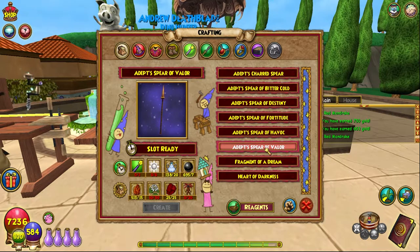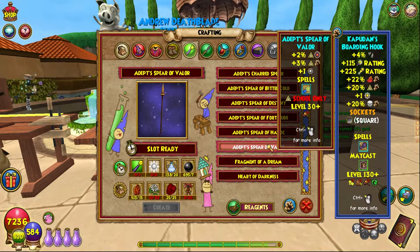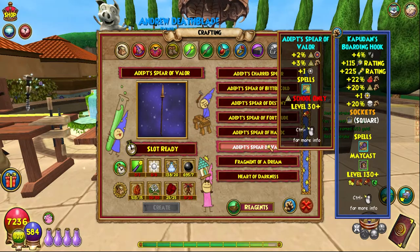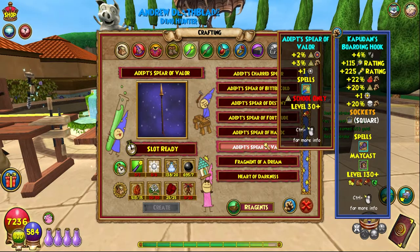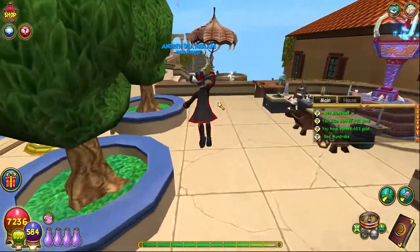Now this wand — I would definitely recommend you use the Scar and Husta instead, which gives 10 damage. But if you wanted to use this one, it gives 2% Myth accuracy, 3% Myth damage, and a pip. So yeah, I would recommend the Scar and Husta.